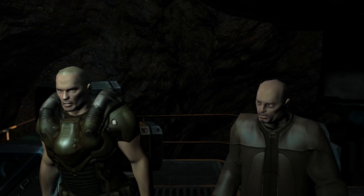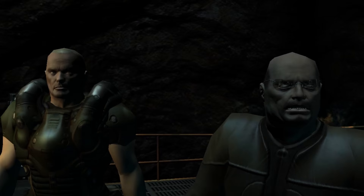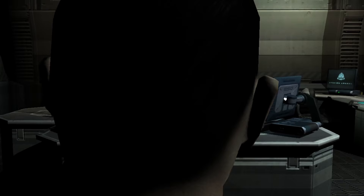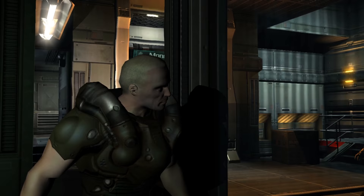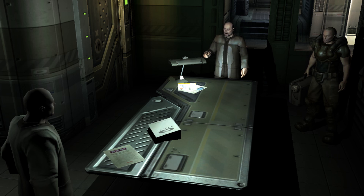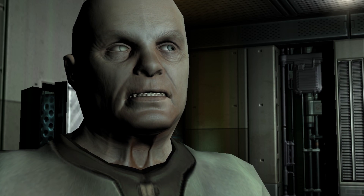The game starts out with UAC representative Elliot Swan and his bodyguard Jack Campbell arriving on Mars to investigate the goings-on at the UAC Mars facility. It's on that same ship that you arrive and touch base with your superior Master Sergeant Thomas Kelly. Swan and Campbell meet up with Dr. Malcolm Petruger, our antagonist of the game. How do I know he's the bad guy? Petruger looks like this — which means he's evil.